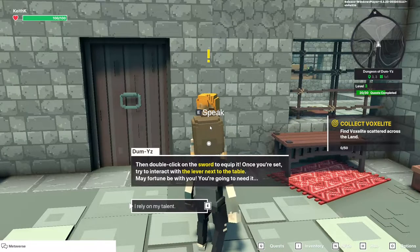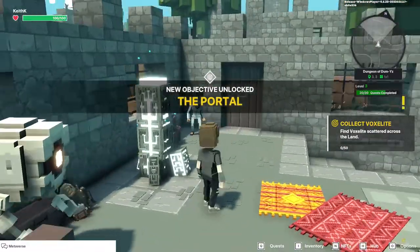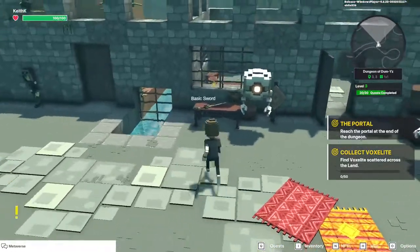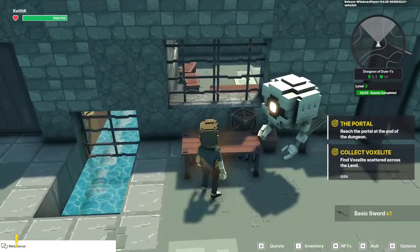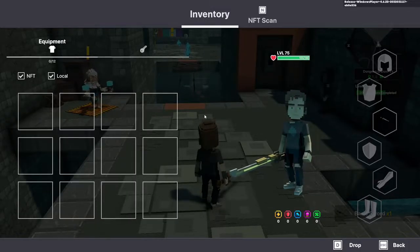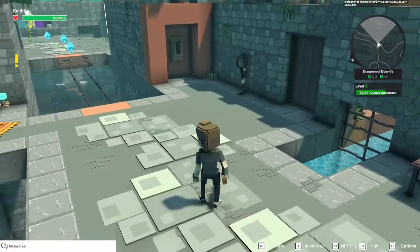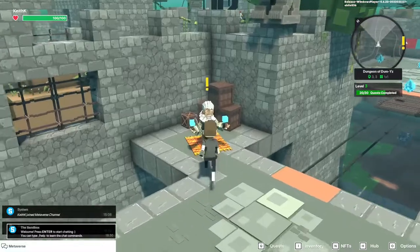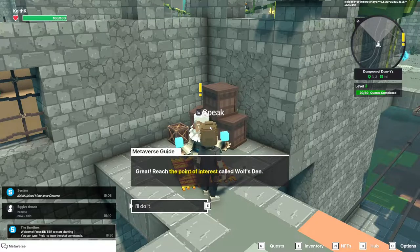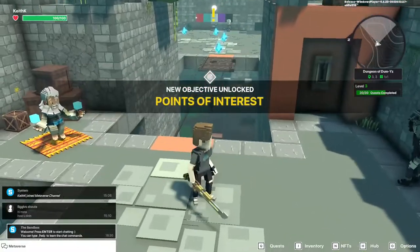Once we've got our equipment on, there's a lever next to the table. So we've got one of these little portals we can presumably respawn at. Here's our basic sword — go ahead and double click on it to equip it. We can see that it really doesn't add anything, so it's more aesthetic than anything else. Our metaverse guide wants us to find the point of interest called the wolf's den — just a single point of interest this time.